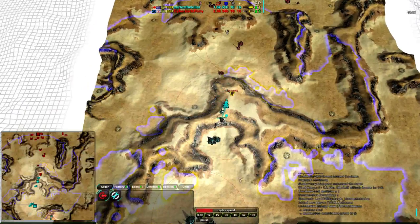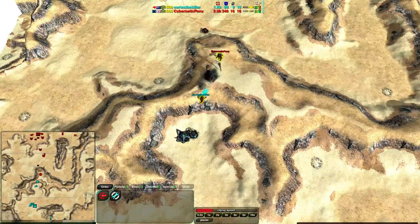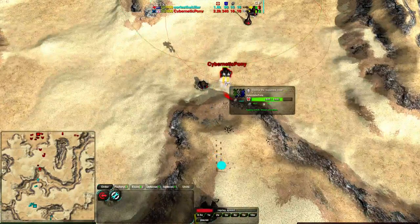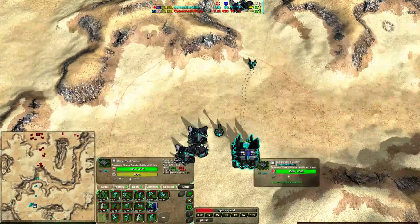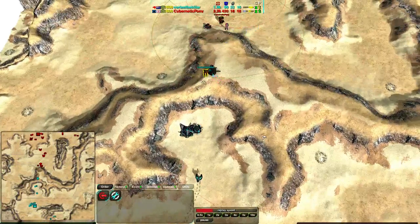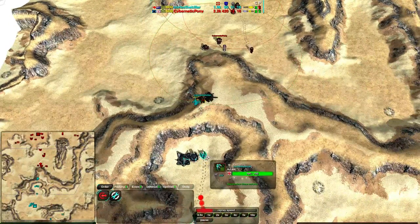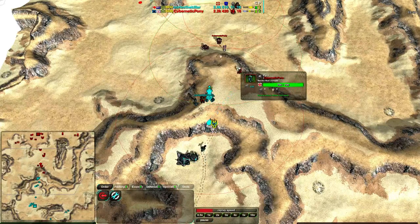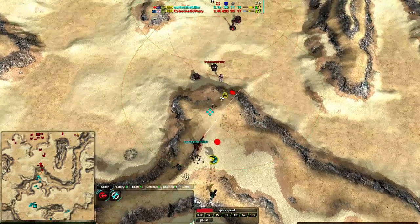Cortez actually has really nice radar coverage — there's only a small shadow he can't see, but he can see the entirety of Cybernetic Pony's base. That stinger goes down — it was no good. Cortez does have a support commander, but it's only slightly tougher than a recon commander since the recon commander is built for speed. Cybernetic Pony is now getting up some pyros — finally we see them. Cortez is continuing to build up, switching over to anti-raider units rather than sticking with raiders.